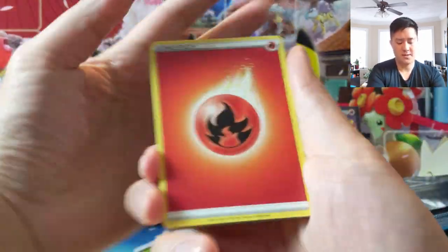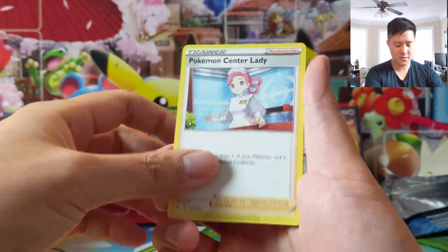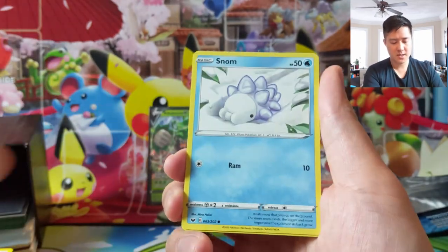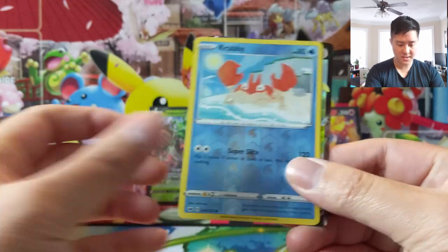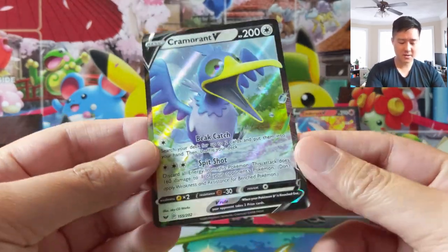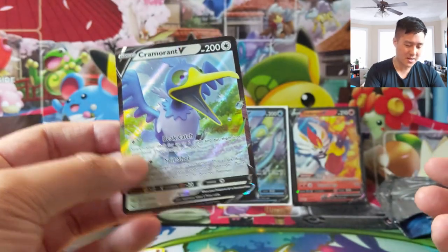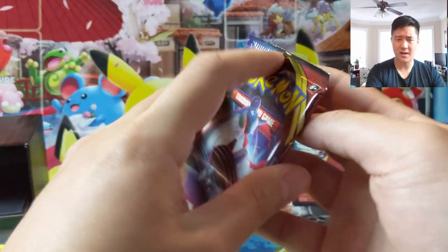Still nothing. We got Drizzile, Stunfisk, Nurse Joy, Sizzlipede, Zigzagoon, Manacine, and a Krabby as a reverse. We did get a Cramorant V - I feel like this card has seen some play. Anything with some kind of rip-off like Rillaboom or even ADP does could be useful, but can't say I've seen a whole lot of it.